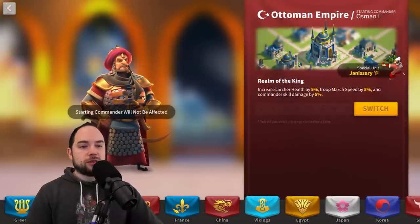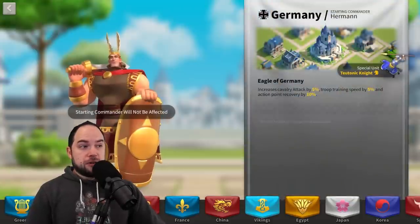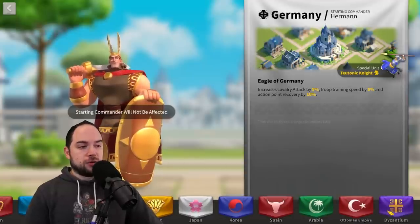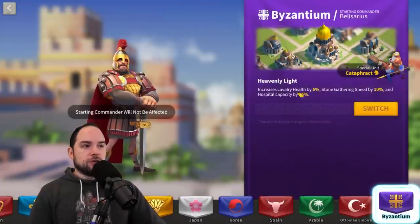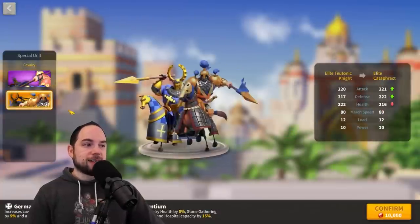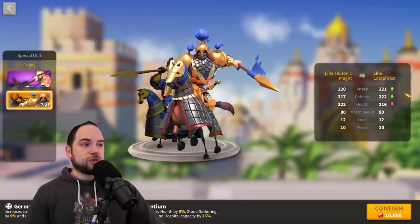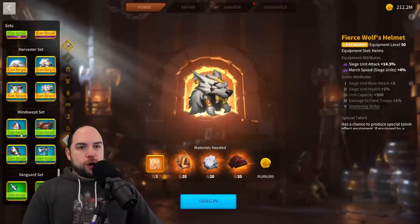There's not actually a great cavalry civ for this. I mean, Arabia if you're rallying — you could have 5% extra health and the cataphract, like you'd get some extra base stats, and it's actually a bunch of iconic crystals worth of base stats. But let's shift gears and talk about equipment.